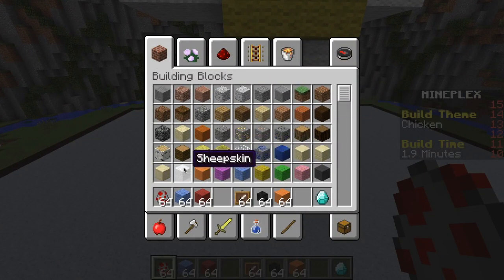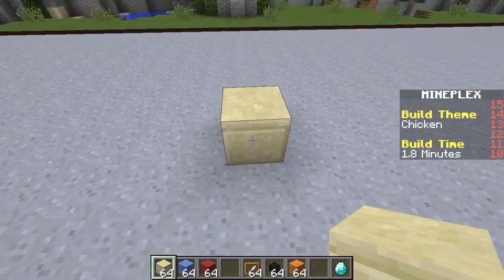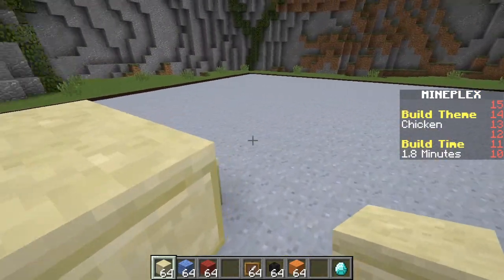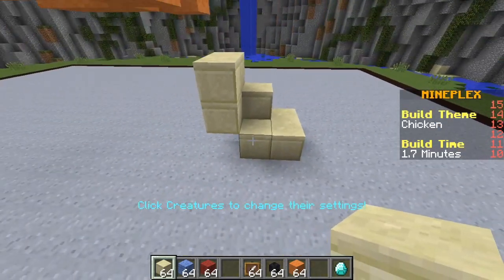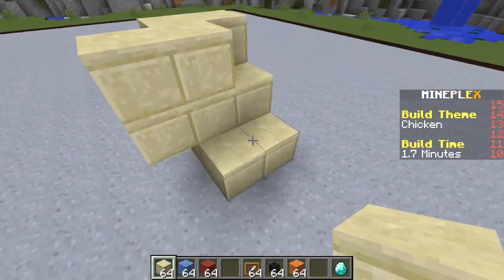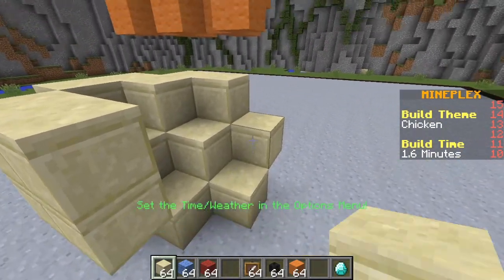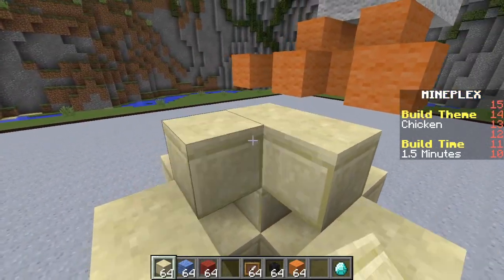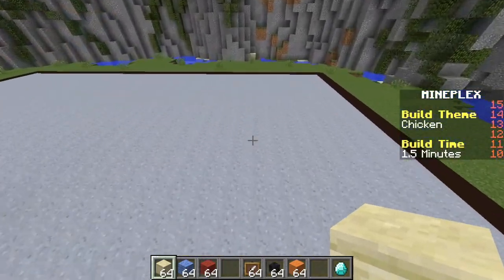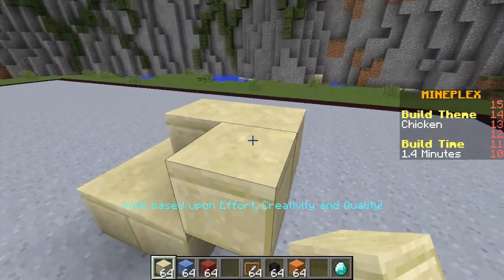I need an egg. I need to build the egg out of smooth sand. Okay, if we can build like a whole bunch of eggs really fast, quickly, it would be pretty cool. Okay, just this egg. Not much time left. Must build egg. Another egg. Must build fast egg.